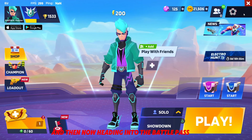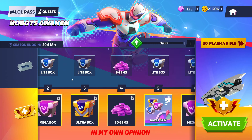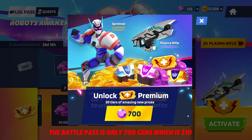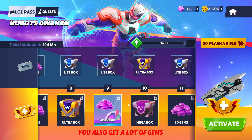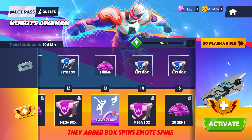Heading into the battle pass — this is the best change I've seen so far, honestly. The battle pass is only 700 gems, which is $10, so they did listen and brought it back down from $40. I don't know if that was a bug, but I don't think it was — it was up there for an entire season, it seemed intentional. Maybe they finally saw that people weren't buying the pass and decided to bring the price down. You also get a lot of gems, a ton more tiers this time around, and they added box spins.